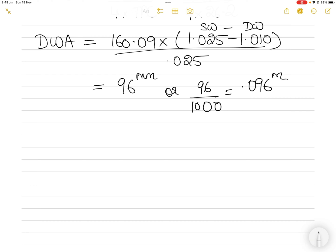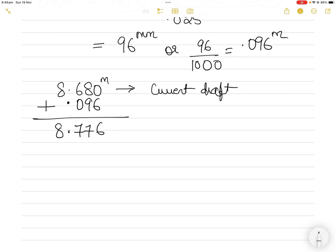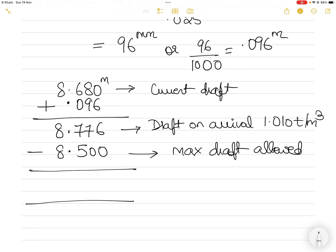The current draft is 8.680 meters. The vessel will sink a further 0.096 meters due to the density change, making the draft on arrival 8.776 meters — if no cargo operations take place and no weight is removed. The maximum draft allowed is 8.5 meters. The vessel is therefore overloaded by 8.776 − 8.50 = 0.276 meters. This is the amount by which the vessel is overloaded.